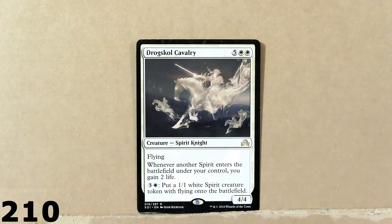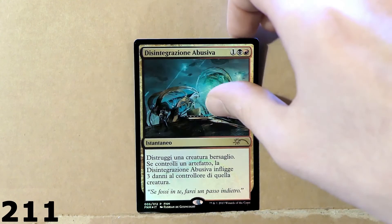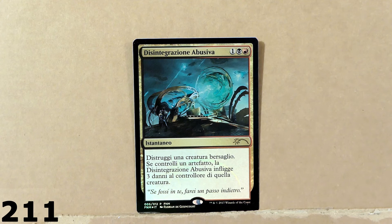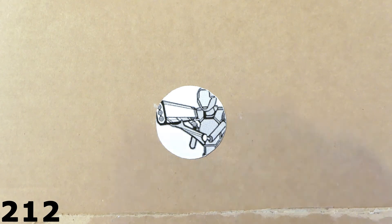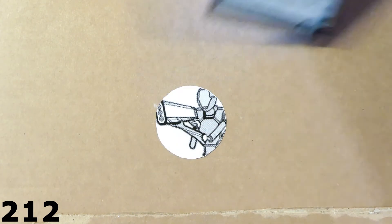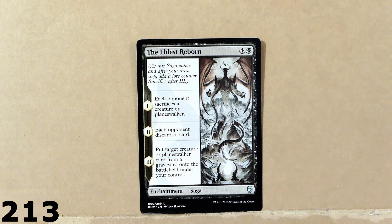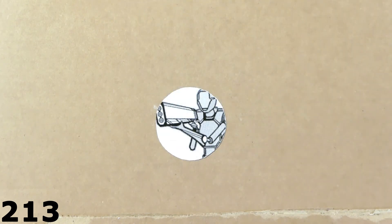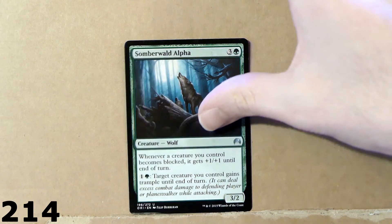Here we've got Droxkull Cavalry — Spirit Knight, 4 power, 4 toughness. Let's try to run through these final cards. Here we've got this foil card — I don't know the title in English unfortunately. A Leviathan here — this is a pretty cool card. And the next card is also pretty cool: The Eldest Reborn. This is an Enchantment Saga — I know that this card is a fan favorite of many players. Here is Somberwald Alpha — another wolf card for a pretty cool wolf deck.